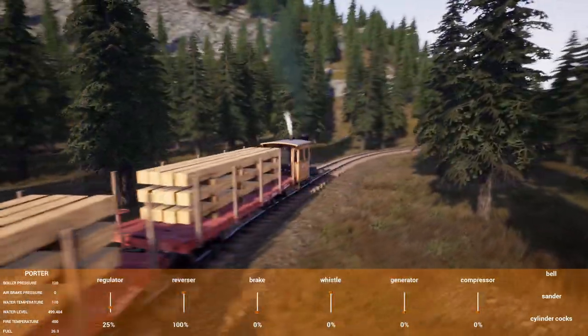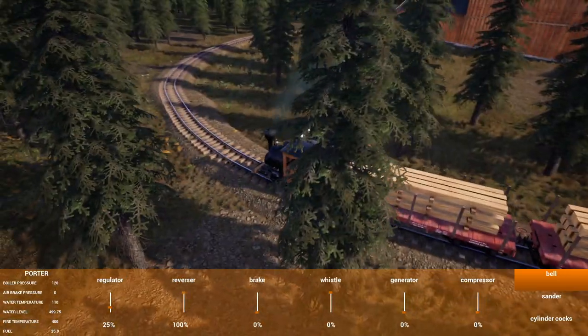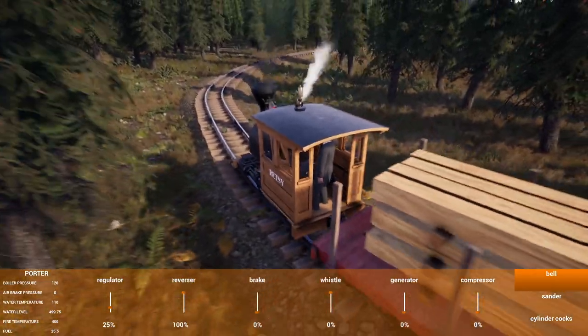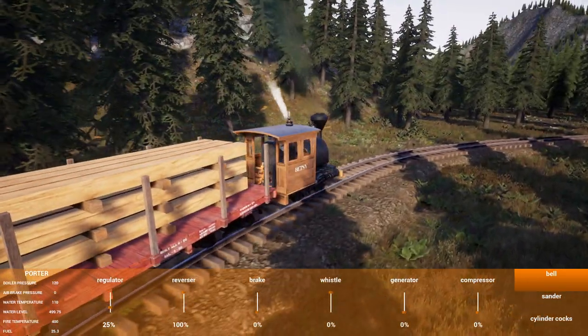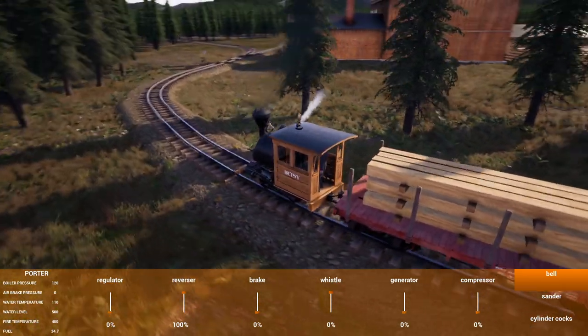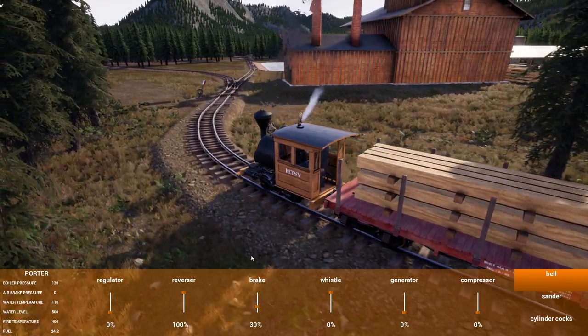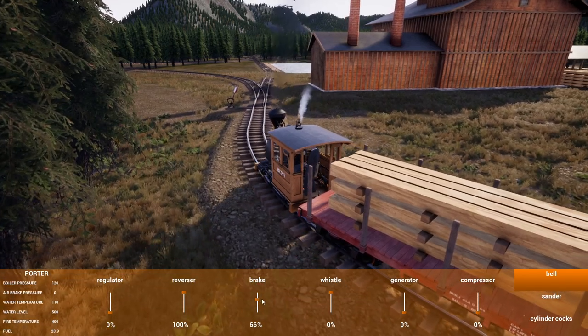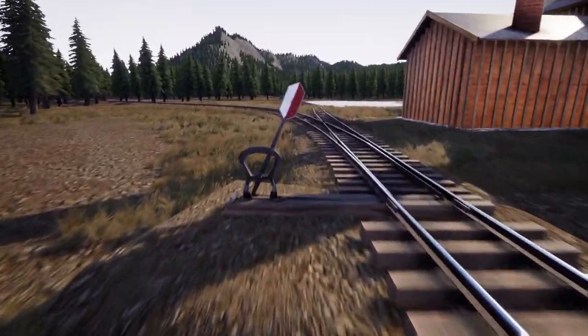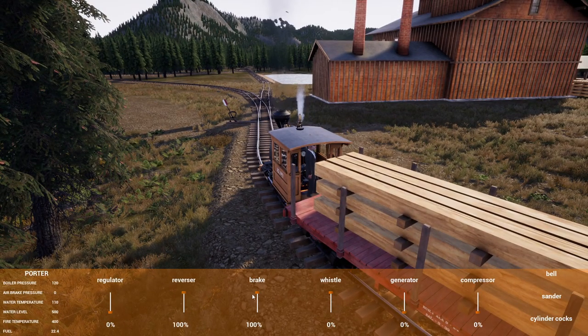Now we can't go too fast because we're going to have to throw that switch. Come on, Betsy. Yeah, Betsy's doing fine. That's the steepest grade we're going to do with this train, so I think we'll be okay with this and with five logs. Trains were meant to pull. We're going to stop right here — I'm going to hop off and throw the switch. We've got one more switch to throw, but now we're headed the right direction. Everything came out the way it was supposed to, and I'm happy with that.